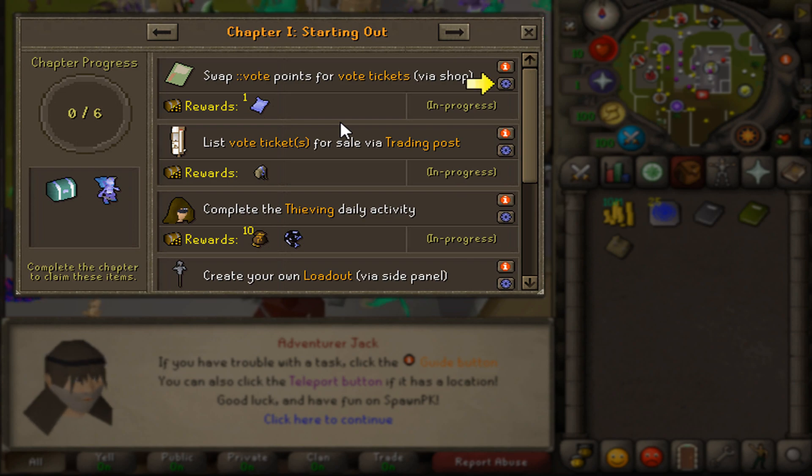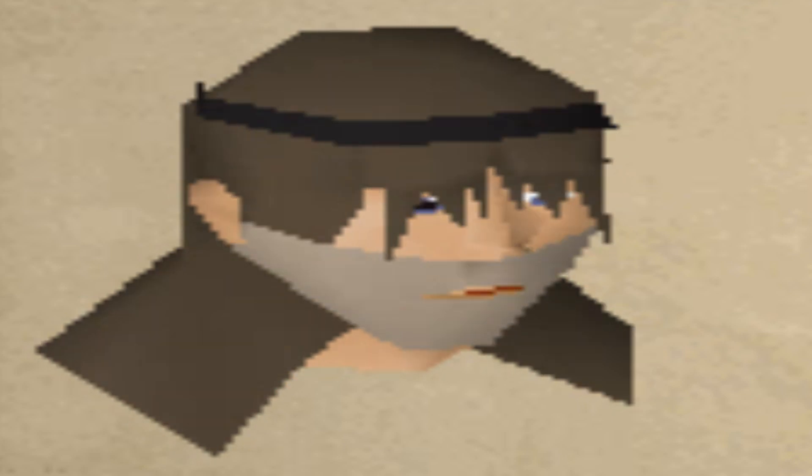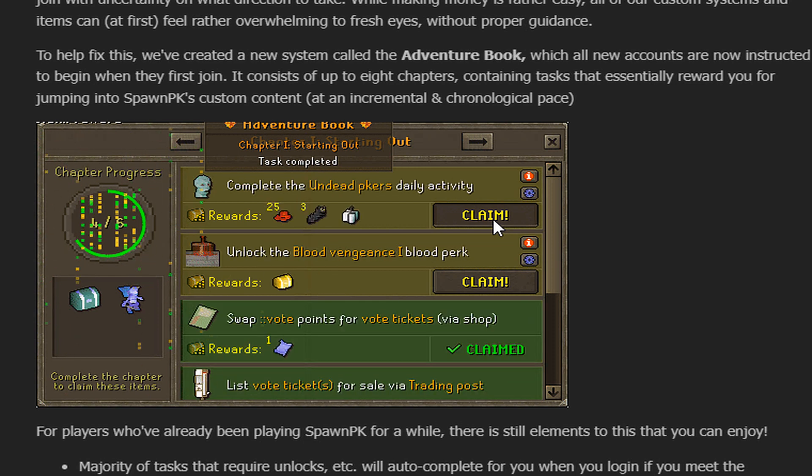The Adventure Book consists of up to eight chapters containing different tasks that reward you for jumping into SpawnPK's custom content. The majority of tasks requiring unlocks will auto-complete when you log in if you meet the requirements. On the final chapter, you unlock a repeatable chapter called Daily Commissions — a new set of end-game daily activities for your account's progression.